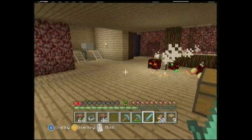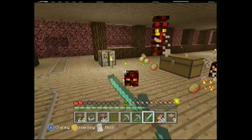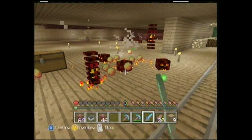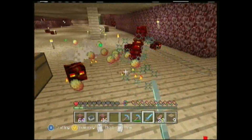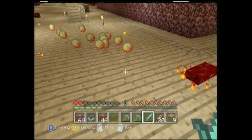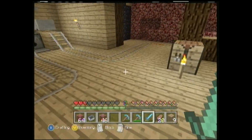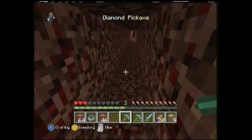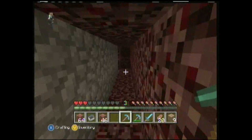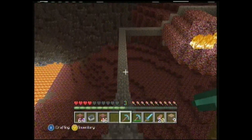We're probably gonna get our butt kicked by this magma cube. Oh man, yeah we're probably gonna get destroyed. When they're little they're a lot easier. I'm using my diamond looting sword — with magma cubes you can never have enough. Well, I mean we have like six stacks, but you know, why not. I mostly use it on blazes but I might just keep it for now.